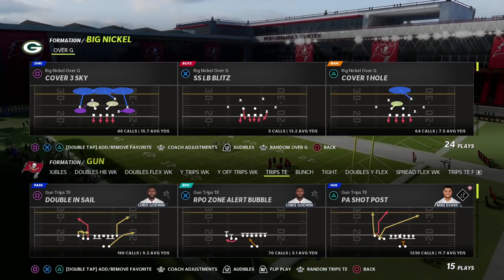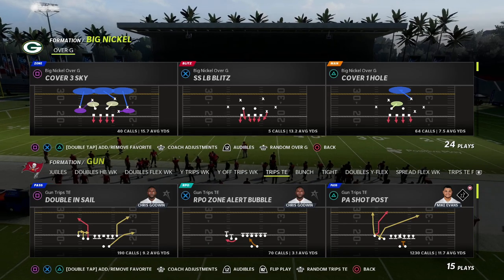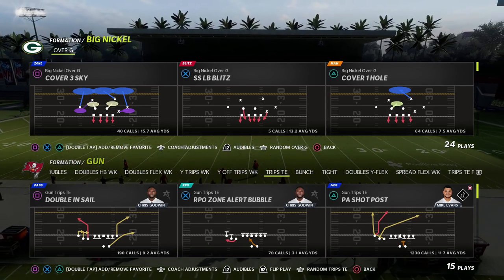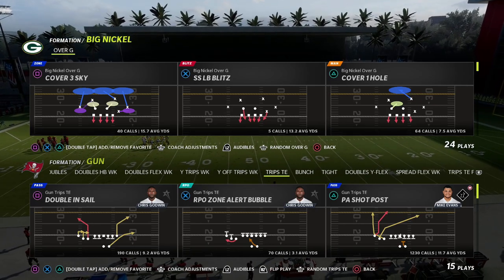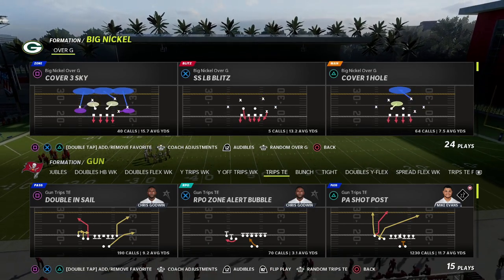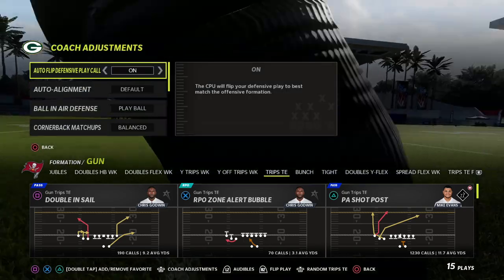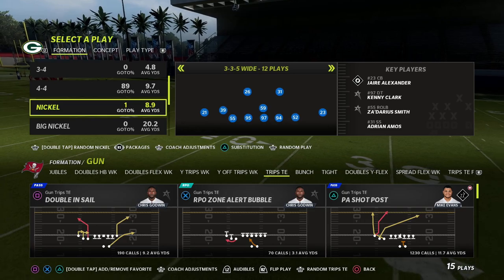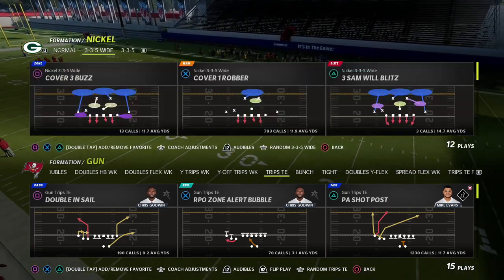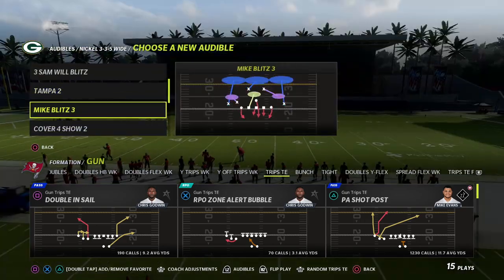In this video I'm going to show you how to beat every defense in Madden 22 with a very simple route combination that you can use from the Trips Tight End formation. My name is Cody. We do videos like this every single day to help people become better Madden players. If you're looking to get better at this game go ahead and hit that subscribe button down below — it's completely free.